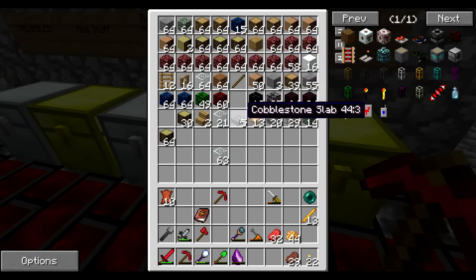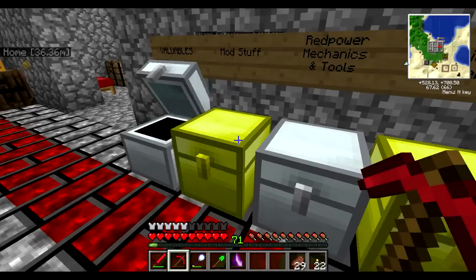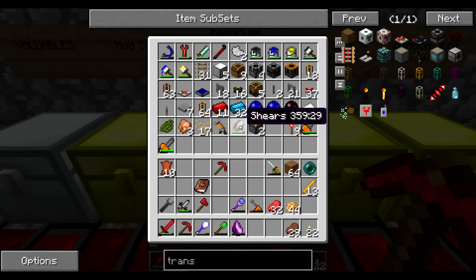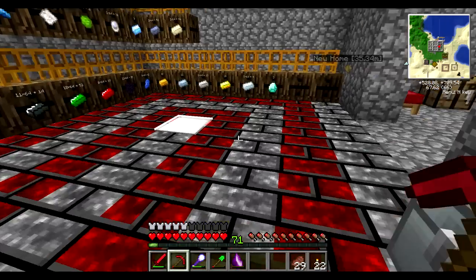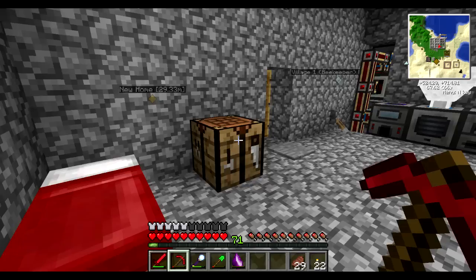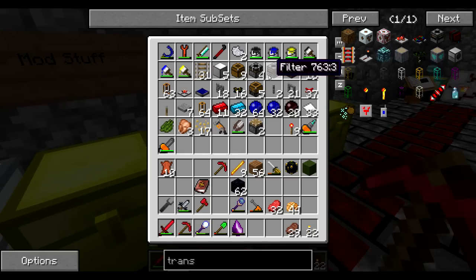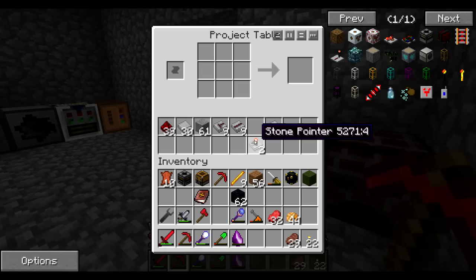So an ender pearl, a blaze rod — I'll need a chest, some wood. Let me craft the ender chest with the obsidian and blaze rods and ender pearl. I'm going to need a filter, which I think I have, a relay which I have, and a timer which I don't have.